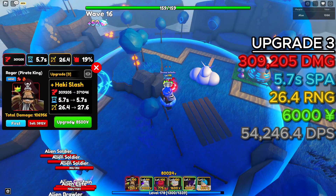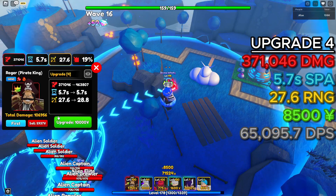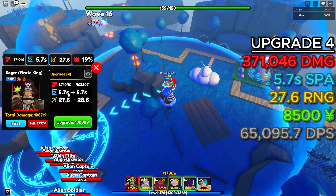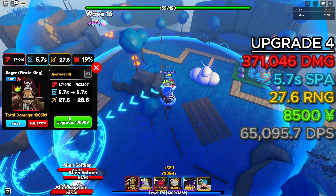Upgrade 4 — we get Hockey Slash: 371,046 damage, 5.7 second SPA, and 27.6 range.